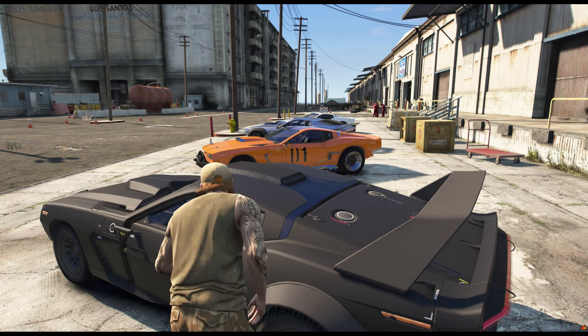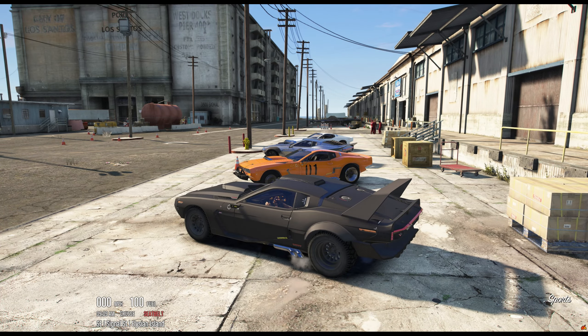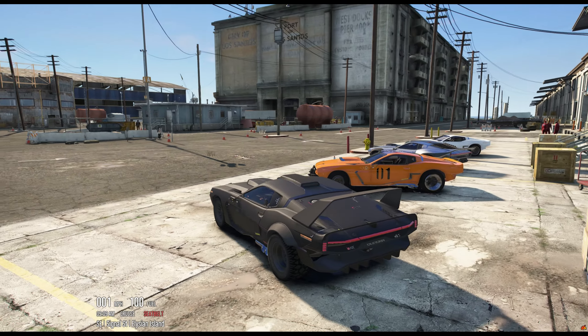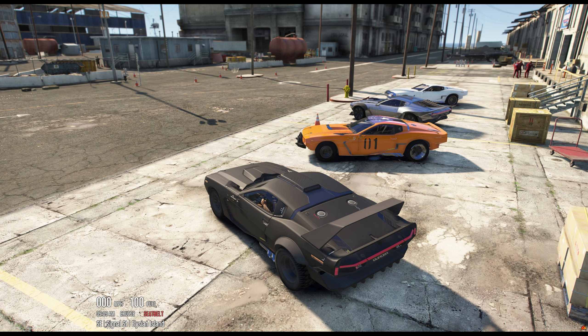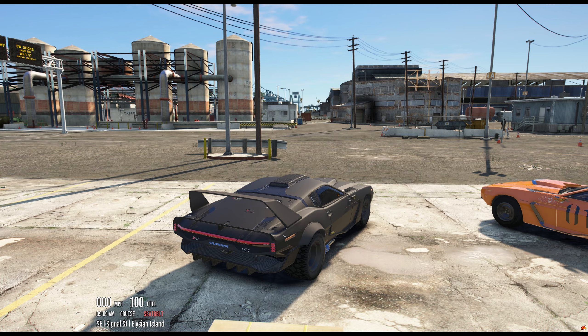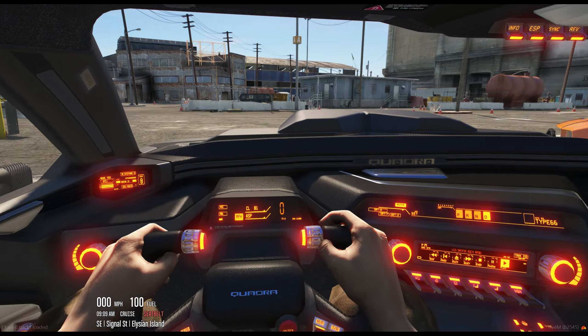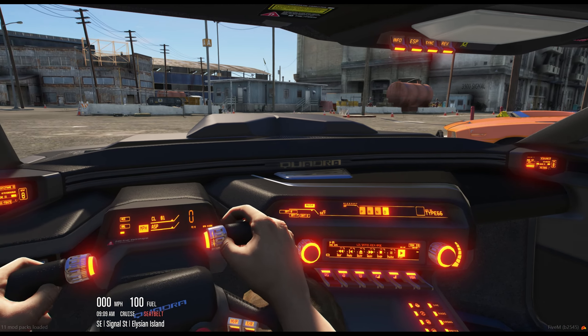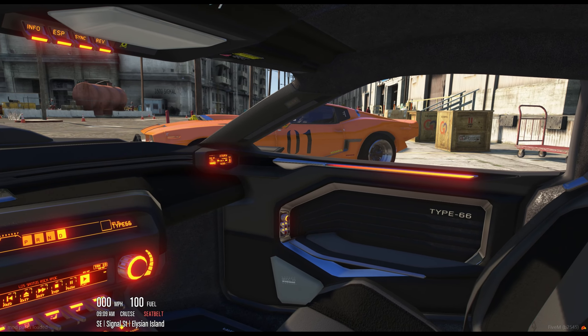So we're going to go ahead and hop into this one and start it up and see how it goes. Sounds good too. I like the back exit exhaust on the Avenger version, and I kind of like some of the body cladding and the wide body kit and all that stuff. Honestly, the fact that all of this interior is modeled and lit up is pretty cool too.